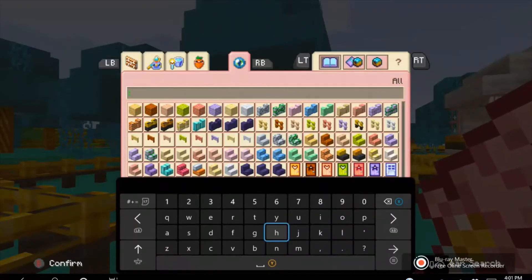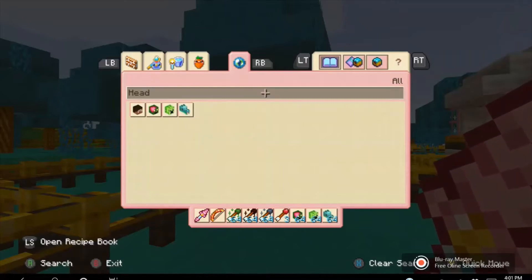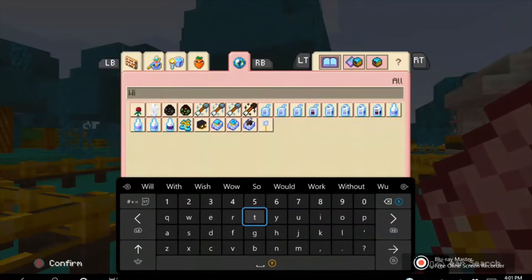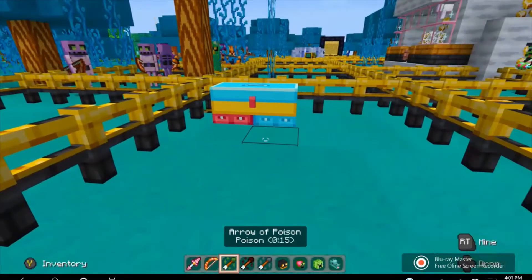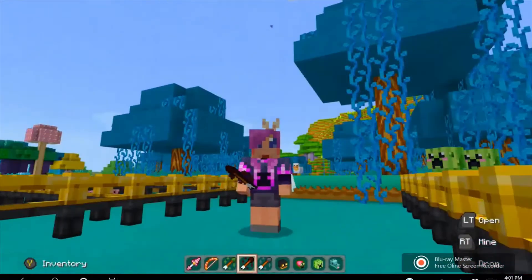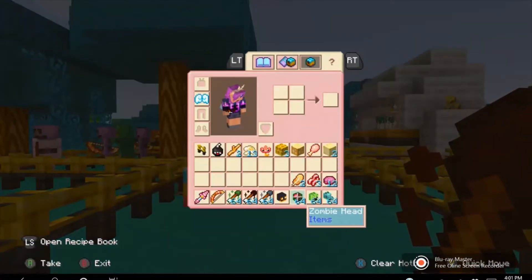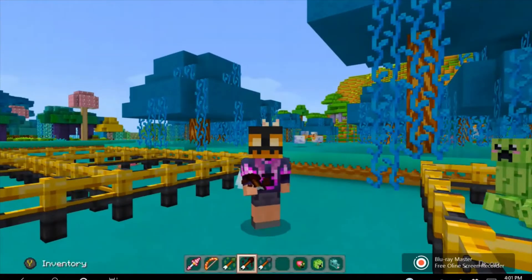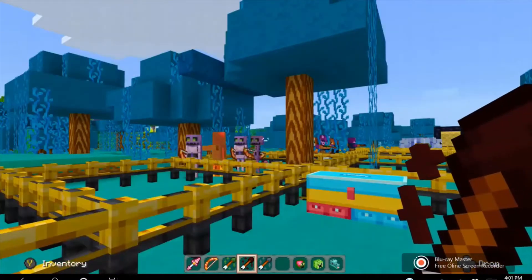Sometimes the monsters you're killing may drop their head. So these are all the heads you can get — you can get a zombie, creeper, and dragon. I think you can also get the wither skeleton skull. You can also put them on yourself, which is really cool if you want to do like some trick-or-treating with your friends on Minecraft. Here's the wither skeleton skull — it looks very Halloween-y and kind of like a jack-o-lantern.